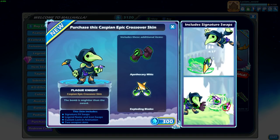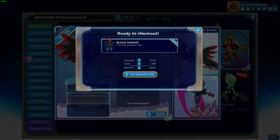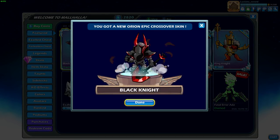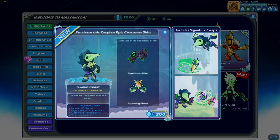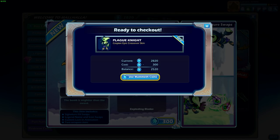This is the Caspian skin. Wait, I need to buy these. Take my money. This is the Caspian skin, I love it. Although I gotta say, we already have a Plague Doctor in this game and it's not Caspian. But anyways, now we have two!